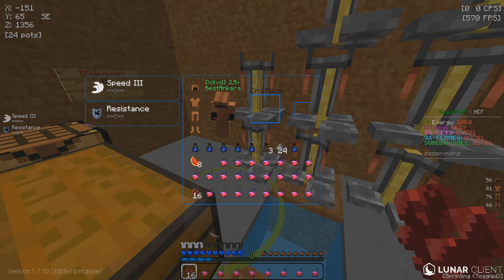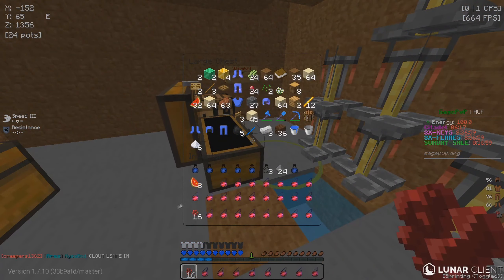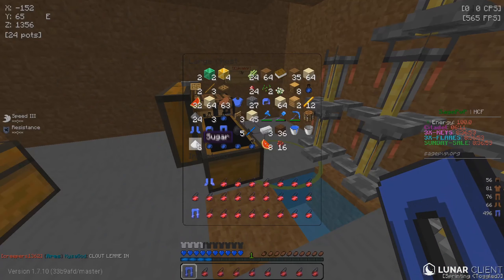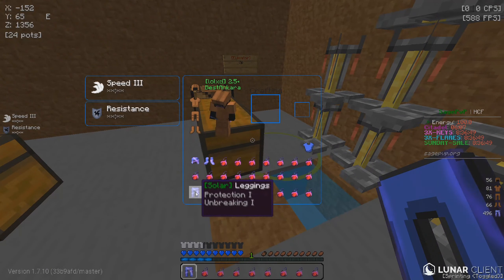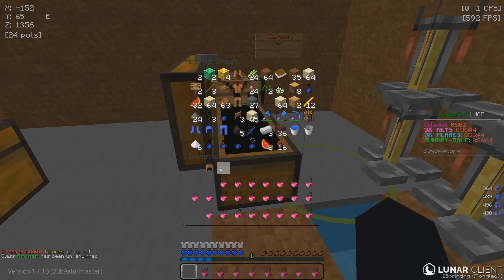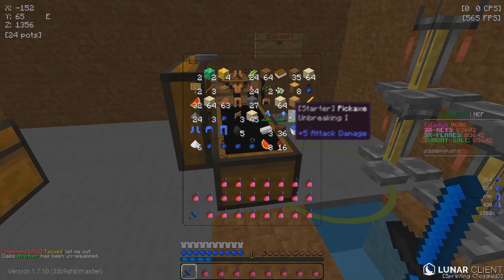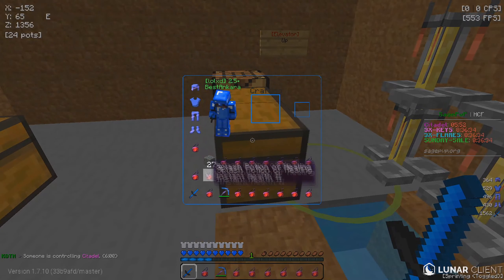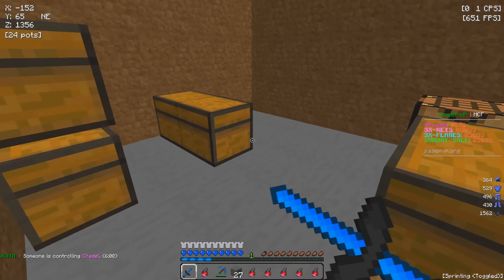These are the potions I got from all that brewing — not too bad. I'll put these back in the chest and get my gear out. From those solar keys at the start we got a little bit of P1 — that's about it — so we're going to be trapping in P1 for now, hopefully we can get our first P2 set. I only have a red diamond sword as well, so this is going to be rough if they bring bard or anything like that. Let's get some cobblestone out.